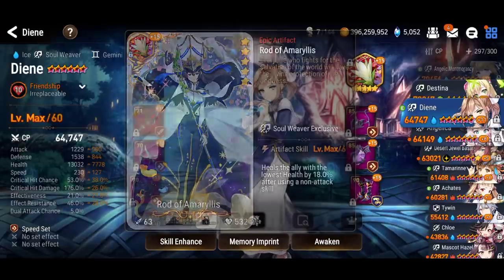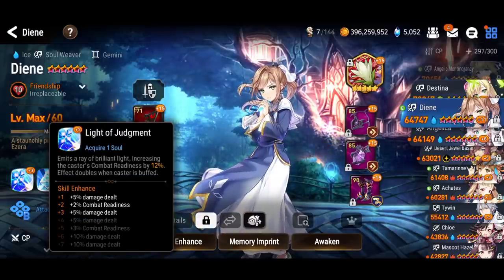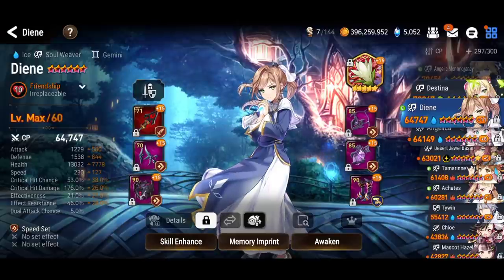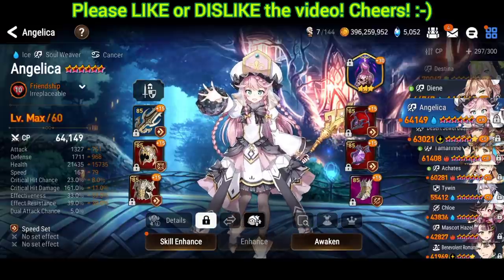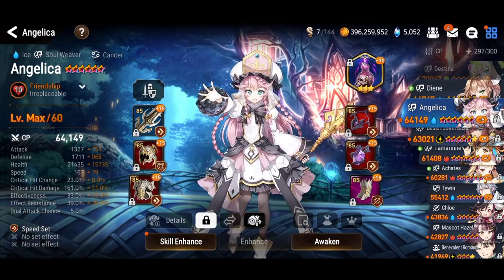If you have Dien's skill 1 fully skilled up, when the boss is in offensive state you can get even more combat units — it's getting boosted by 300%. You could be using Angelique as well, but just keep in mind the barrier is going to get stripped.